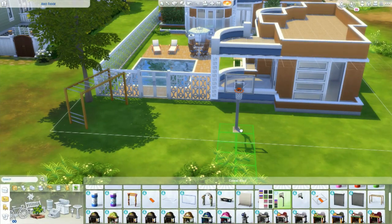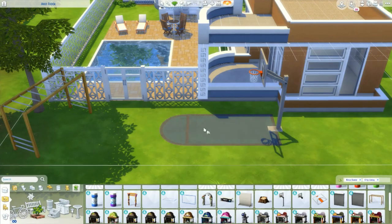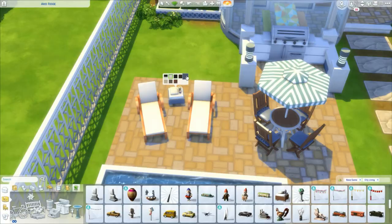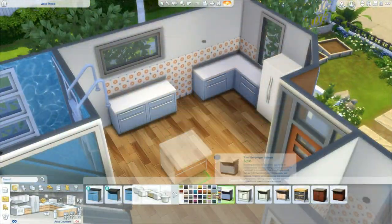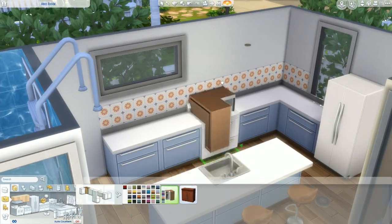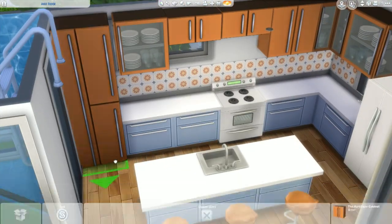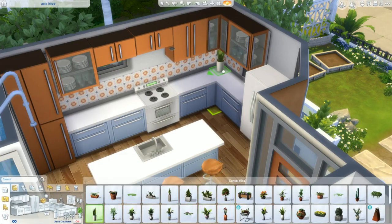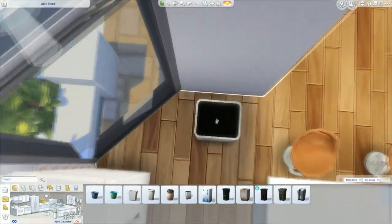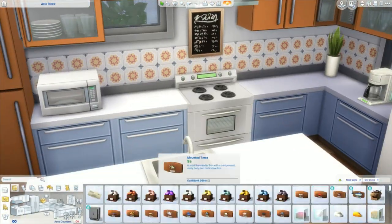This is the backyard, and because of City Living I got to incorporate a basketball court, which I usually never use — I don't know why, because I think it's a really good feature, especially from City Living. Hopefully I'll use it more in my next build. This is the kitchen in orange and blue colors. Whenever I use these cabinets I always go for orange, blue, pale gray, or white.